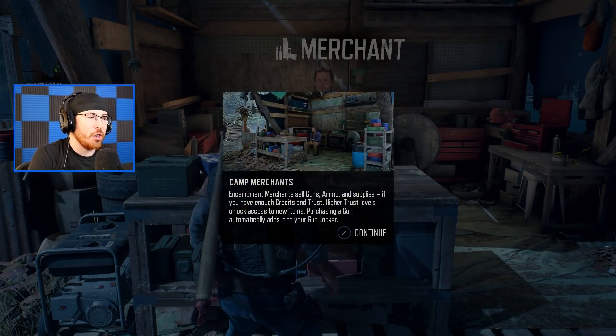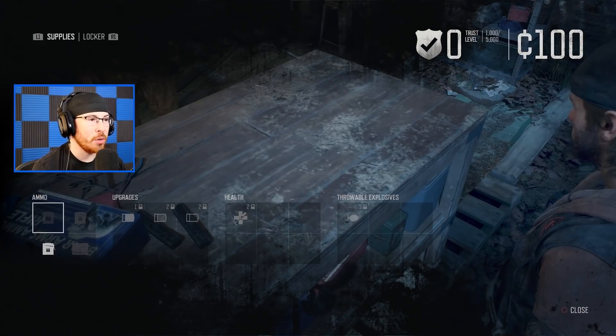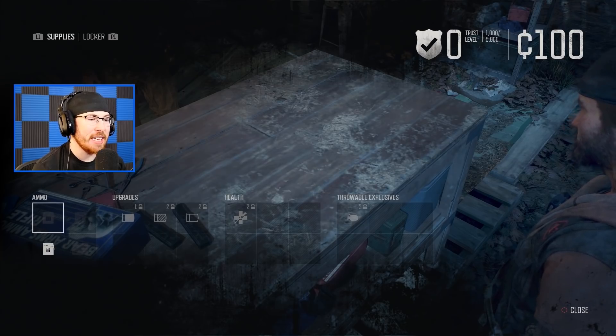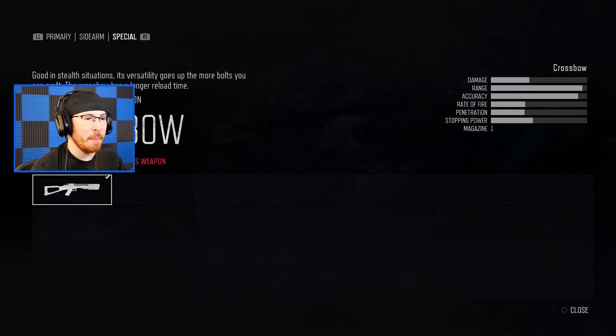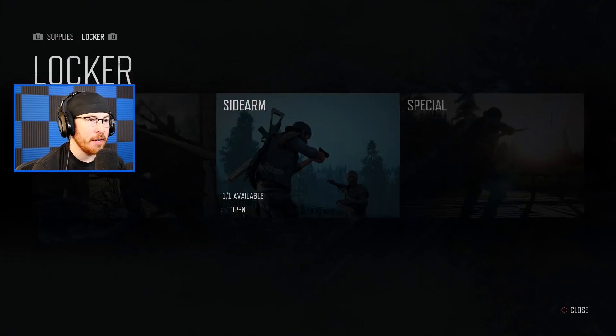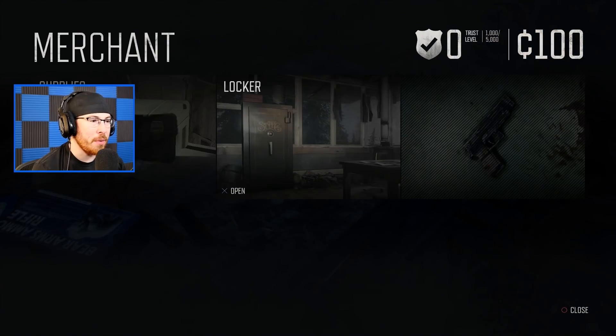Camp merchants sell guns, ammo, and supplies, but you need trust. Right now my trust level is zero. Let's see what they have in the supplies area — only pistol ammo for nine cents each, and pretty much nothing available in the primary weapons category. This guy doesn't have any guns for sale yet, but you'd probably unlock them over time.